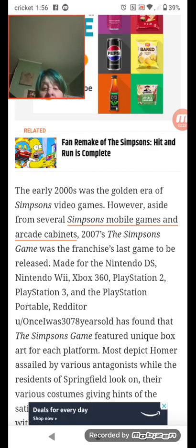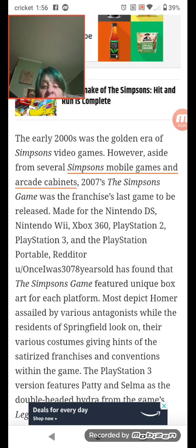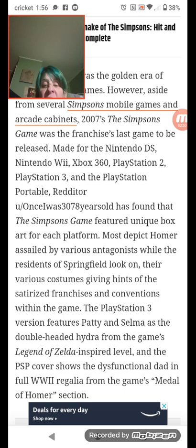Redditor "once I was 30, 78 years old" has found that The Simpsons game features unique box art for each platform. Most depict Homer surrounded by various antagonists, while the residents of Springfield look on, their various costumes giving hints of the parodied franchises and scenarios within the game.